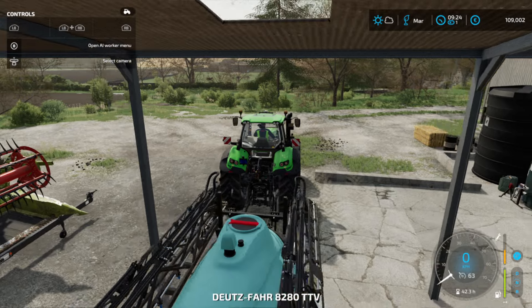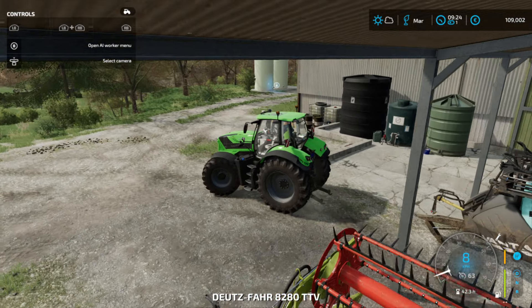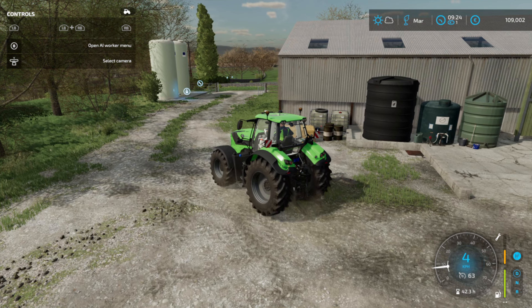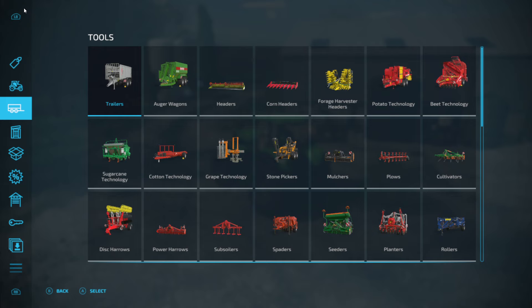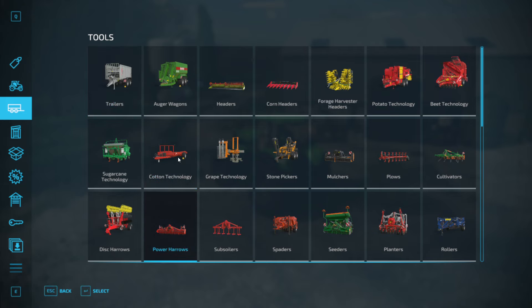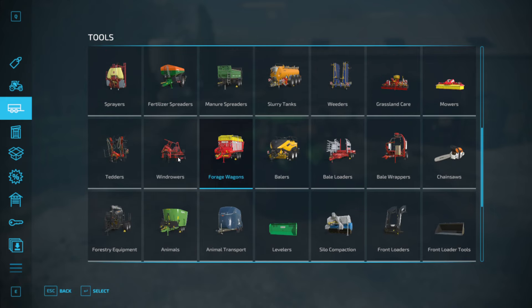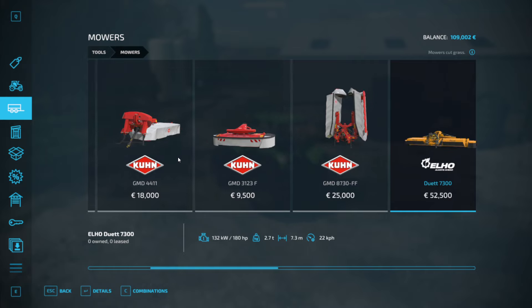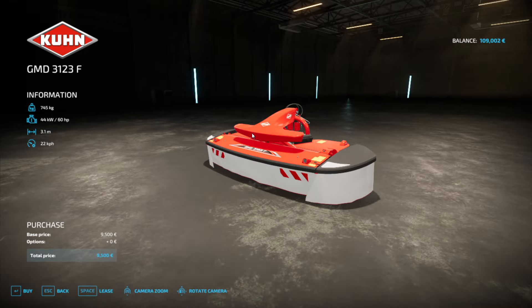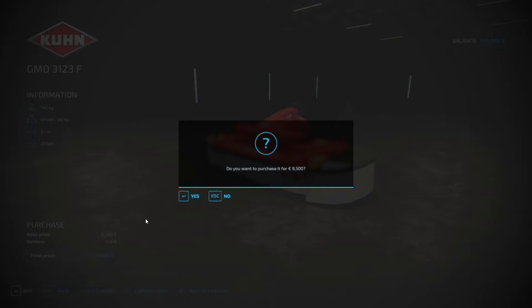Before we do all of that, just jumping in the tractor - we're going to need a mower. We do already have a rear mower, but this year we can afford to invest in a front-mounted mower to make the job a little bit faster. I've already had a look and I'd love to go full butterfly system, but it's too expensive at 25,000. Our rear mower is worth about 2,000 to sell. So I think we're just going to add this front mower - it's not terribly expensive at 9,500. Seems like a good deal to me.